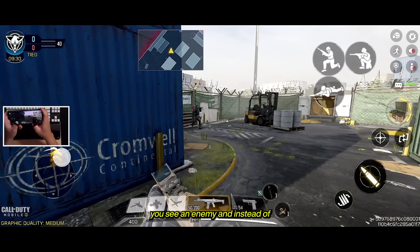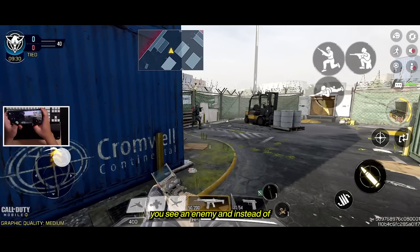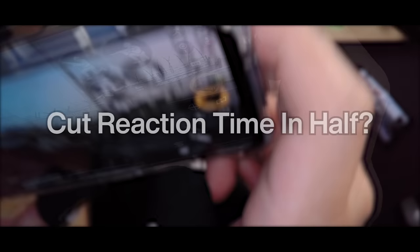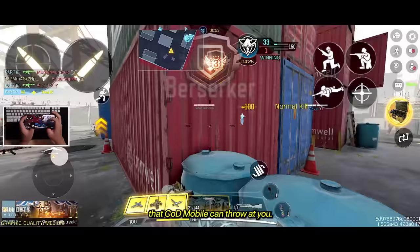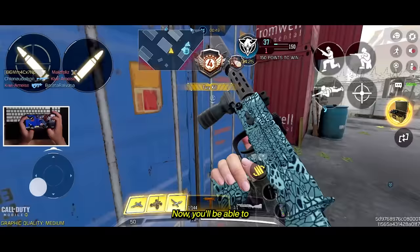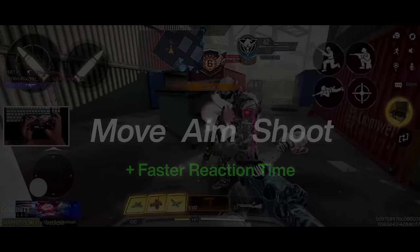You're running around, scanning for targets, you see an enemy, and instead of using a separate finger to aim and shoot, you have to raise your thumb up to reach for the ADS to fire button and hold it down. What if we could cut your reaction time in half? Playing with four fingers will allow you to be prepared for almost all situations that CoD Mobile can throw at you. Now you'll be able to move, aim, and shoot with a faster reaction time than most people. All it takes is to hold down the shoot button using your left index finger to fire.